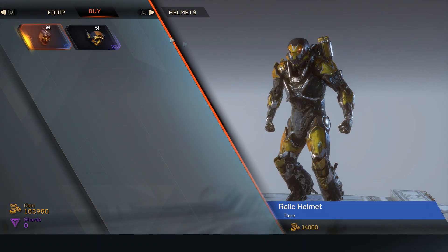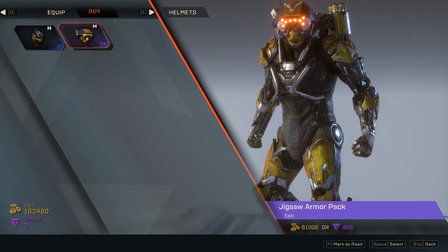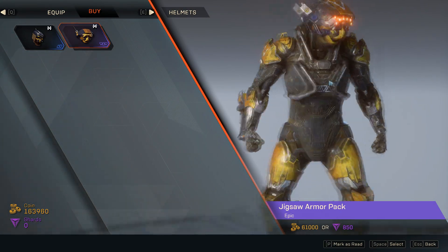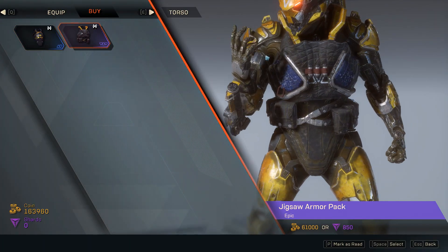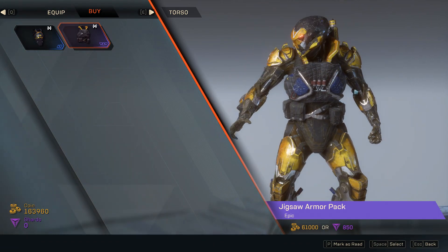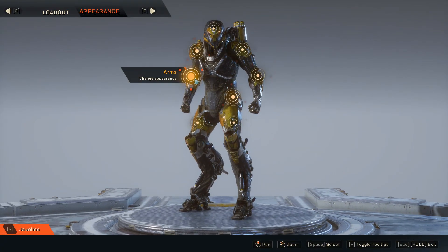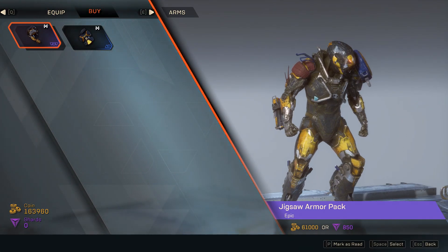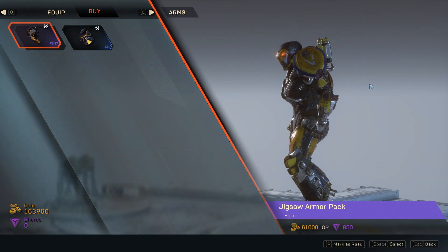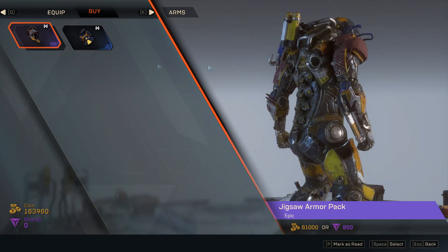I don't really have a ranger set right now so we'll go with whatever. This is the helmet for the ranger — you kind of look like a freaking insect, but it looks pretty nice. Here's the torso. I thought it was a bug but I'm not really sure about this one. There is a cool one for the interceptor and another for the colossus, but for the ranger I'm not sure. Actually, this shoulder plate definitely looks nice — kind of makes you look a little more menacing.